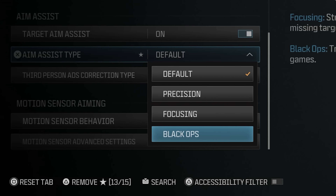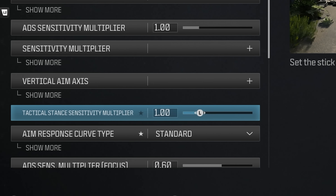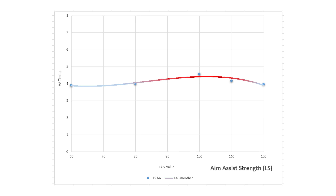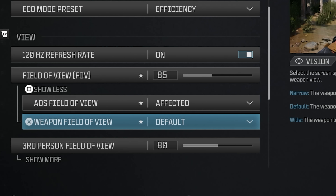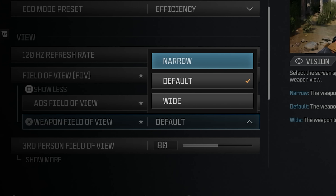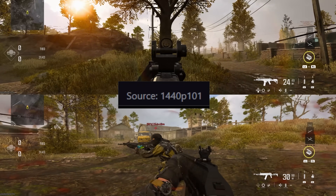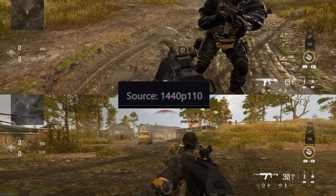What is the strongest aim assist currently and how to achieve it? For the strongest, use Black Ops with the sigma X value at 69, and for a stickier aim use a standard curve — though I'd also suggest trying linear and dynamic with a lower slope scale. For field of view, use the chart shown on screen. For weapon field of view, use default or narrow for the highest aim assist strength. That also helps decrease FPS drops in large maps, which leads to less input lag and smoother aim assist due to higher FPS.